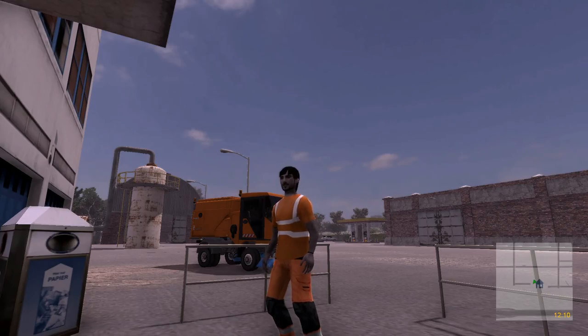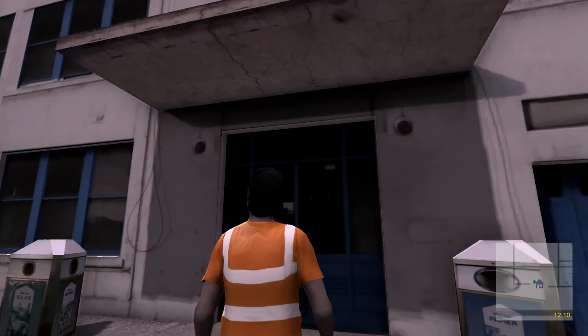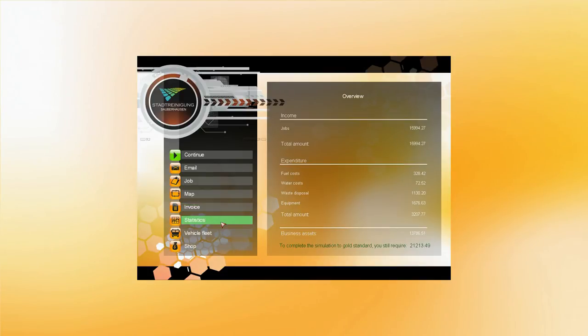Hi everyone, it's Taff. Welcome back to Street Cleaning Simulator 2011. We're back trying to clean up these mean streets once again. Let's go in and see what jobs they have available for us. We did invoice last time out. Let's do a quick check on where we are. We have business assets worth 13,786.51 euros and the goal is to earn another 21,213.49 euros.